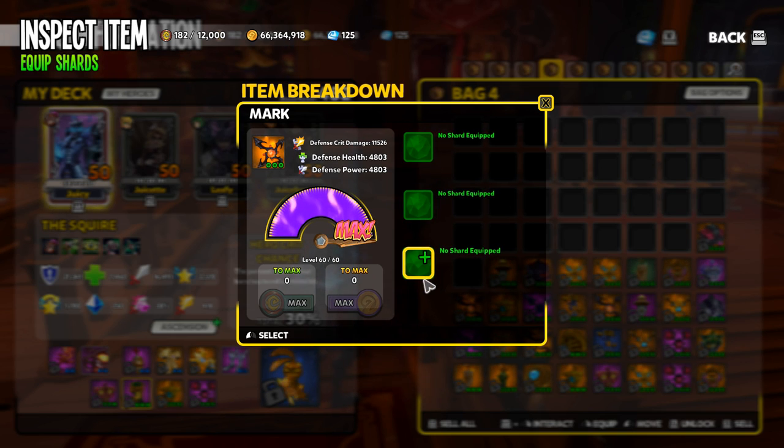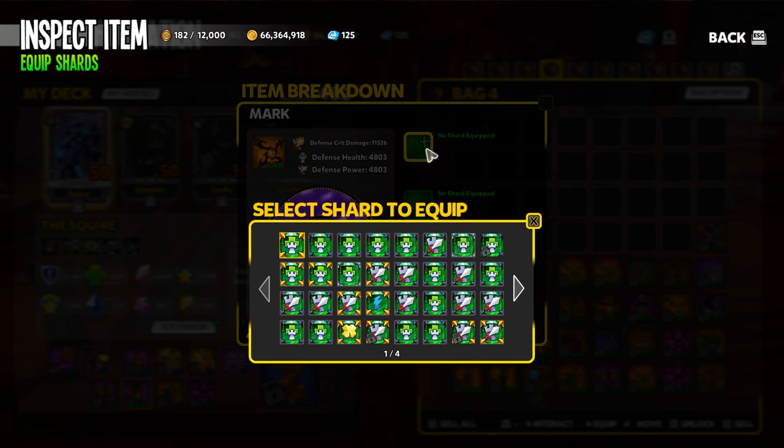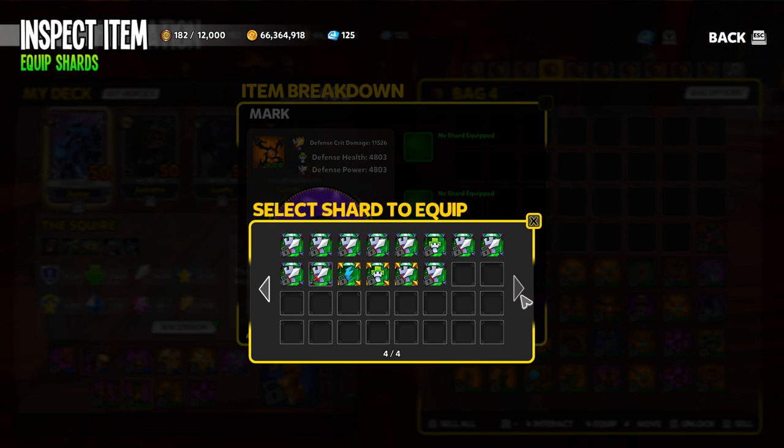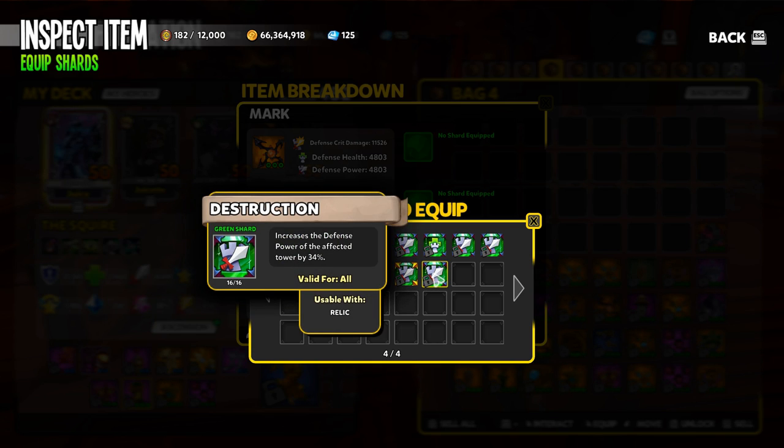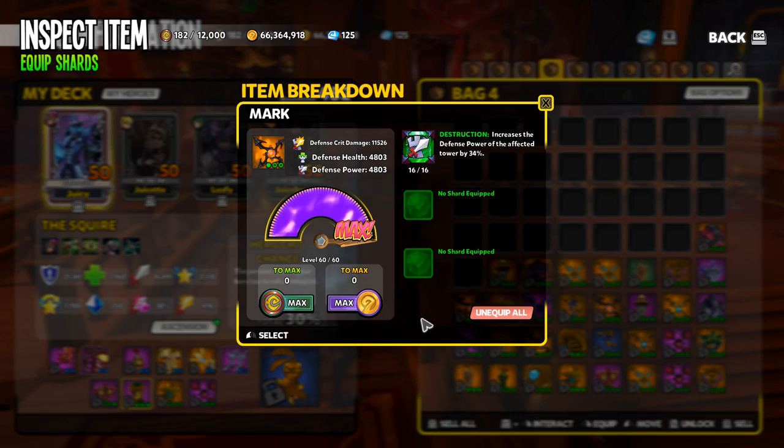There is no drag and drop here. To equip shards into this Mark, you just click on each individual shard slot and it's going to bring up the list of shards available to go in that item. Let's say we want Destruction in there — click that and now it is in.